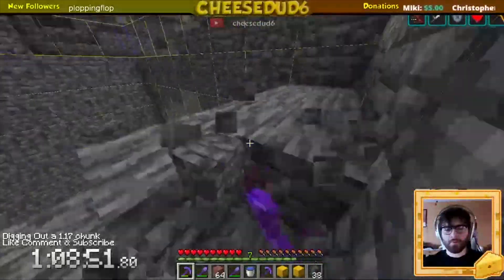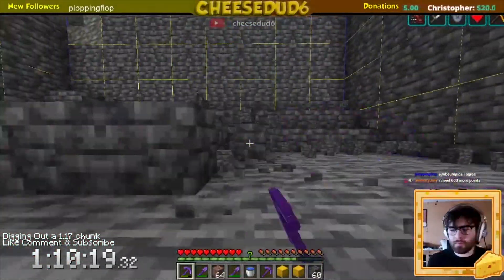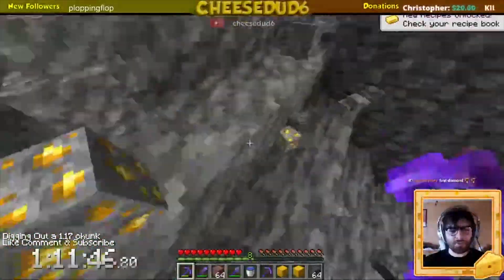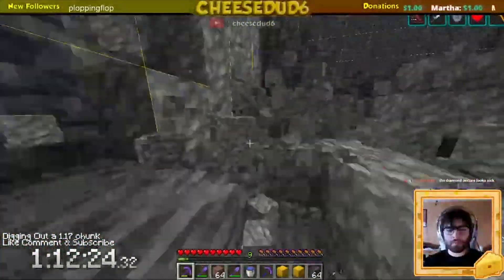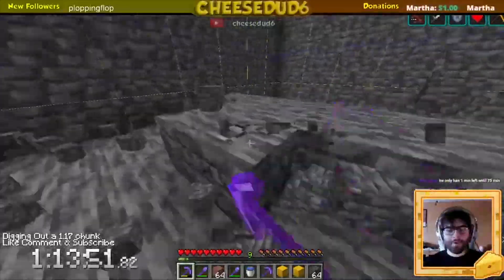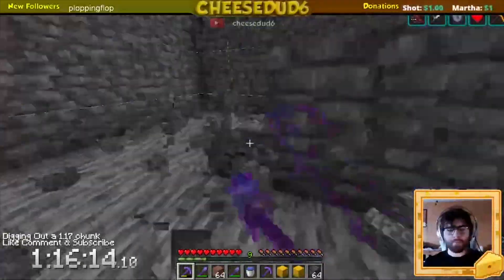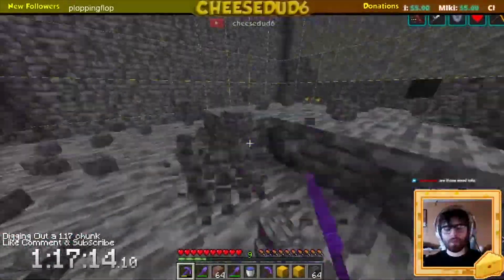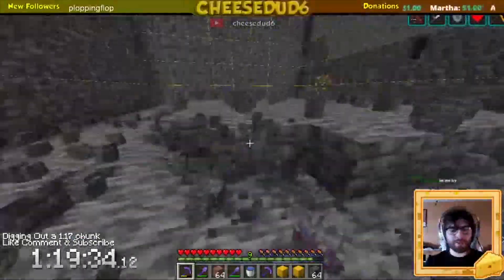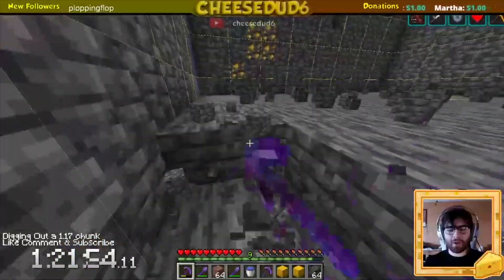So we continued pressing on into the storm. We got to the point where anyone else would quit, but we're not going to stop there. Y negative 21, still got 40 blocks to go. I was really not looking forward to 40 more blocks of this. Keep in mind, we found the deep slate at Y equals negative one, and it has taken us over 30 minutes to get to this point. For those of you with quick maths, you may realize that means we have another hour to go.